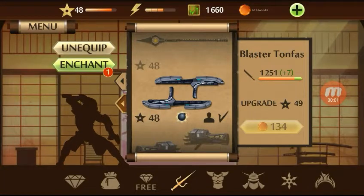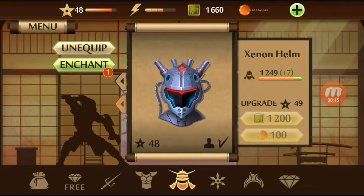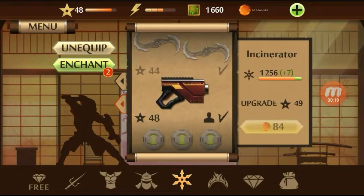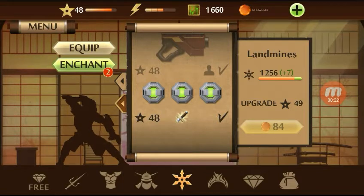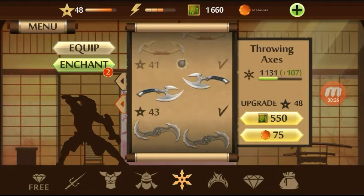Hey guys, I'm back with another video and today I'm going to show you how to defeat Ancient in Stone Grove. The best weapon to defeat him is Blaster Stone Fire, any armor you may choose and any help. Choose any ranged weapon rather than the landmine, and the best — choose a fast one.